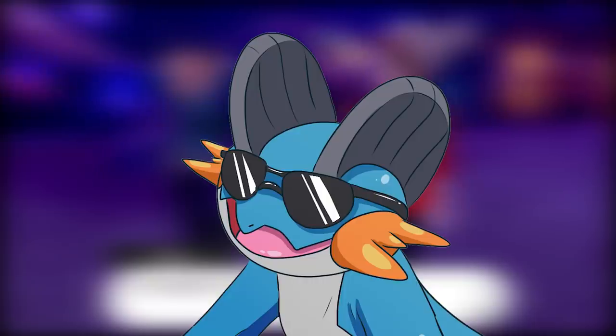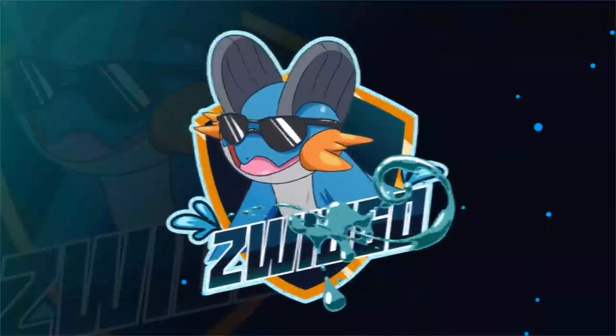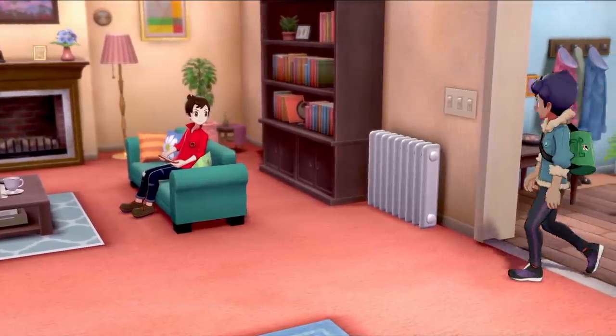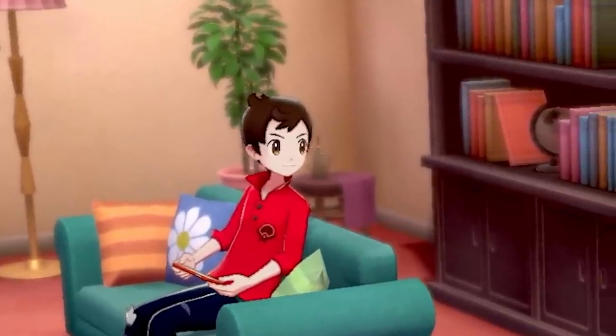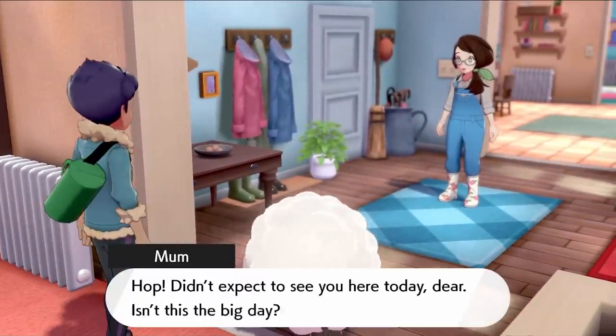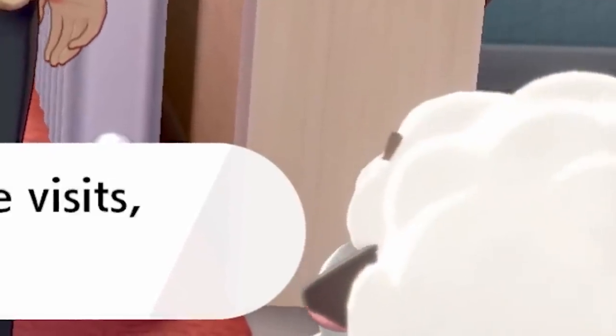Before we get into the journey, don't forget to smash like and subscribe because that helps me out a lot, and let's just jump right into it. The journey starts off with me sitting on a couch — I think Nintendo took my life a little too seriously, since that's what I do all day. Our friendly rival Hop then walks in with his Wooloo. I don't know why sheep are in the house, but apparently that's a thing in Galar.